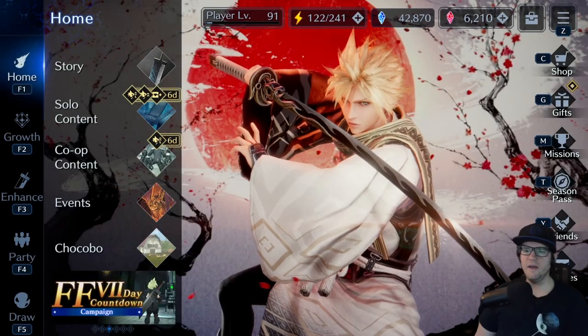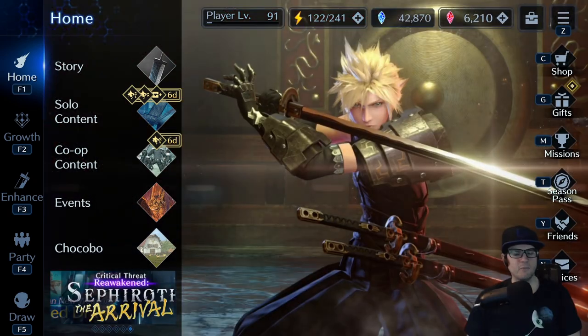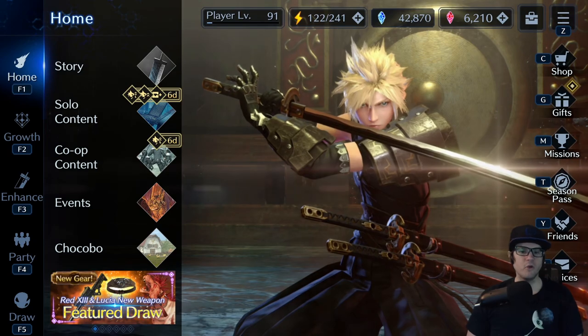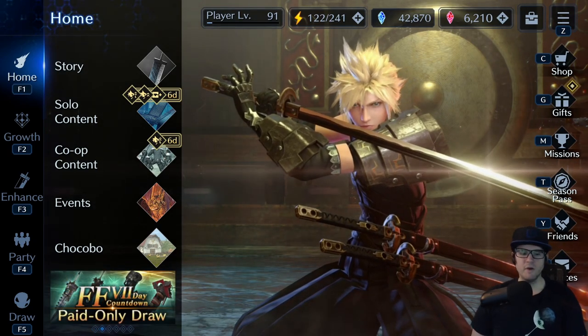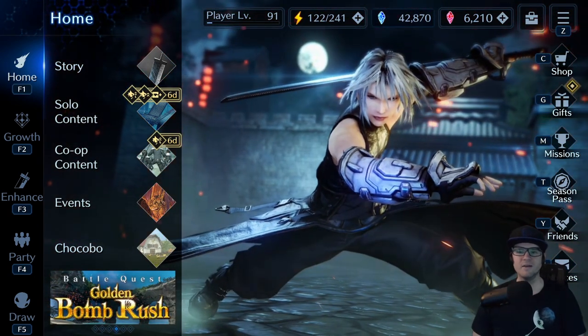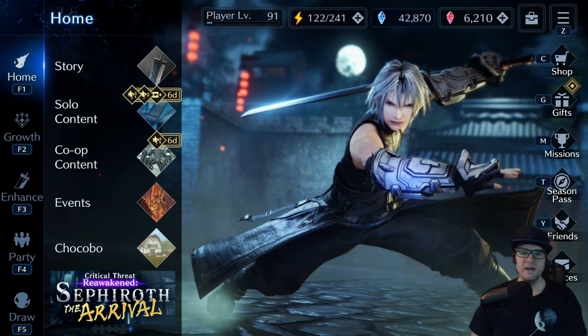Hey everybody, welcome back to another Final Fantasy 7 Ever Crisis video. We're going to go over some things when it comes to being a new player and what I'm going to call the art of pulling — meaning when should you pull for banners and gear, weapons, whatever it might be, and when shouldn't you?